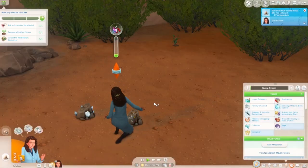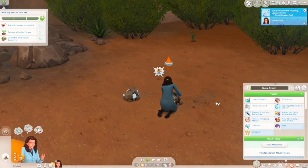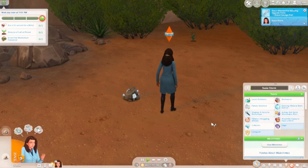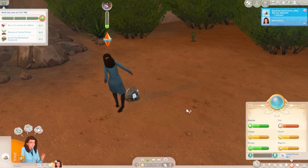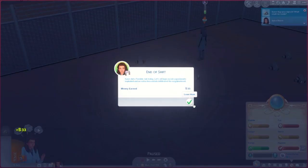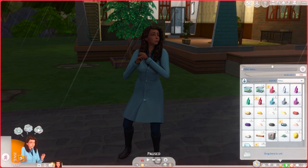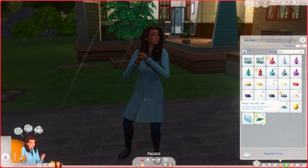Suzy is still here collecting everything she can. I have no work progress because I'm literally here for the crystals. At the end of the shift we did a terrible job but somehow got paid 33 simoleons. Now we're heading home. I'll make her quit this job — but first, look at how much stuff we got from just staying there all day.